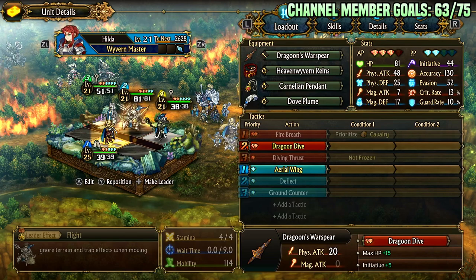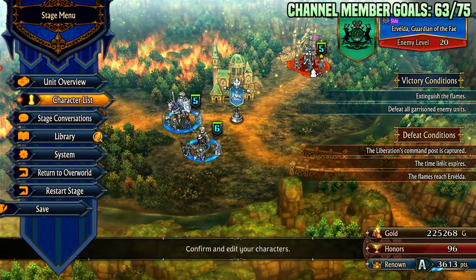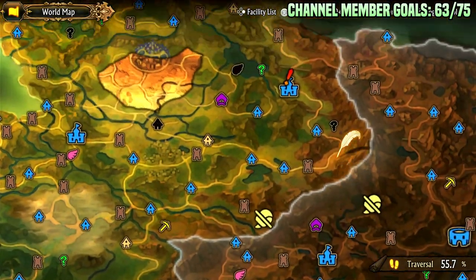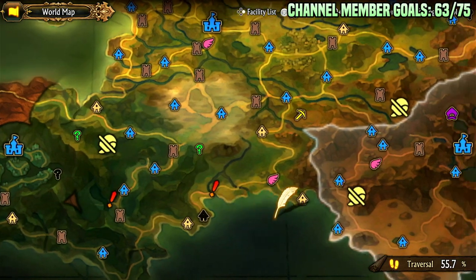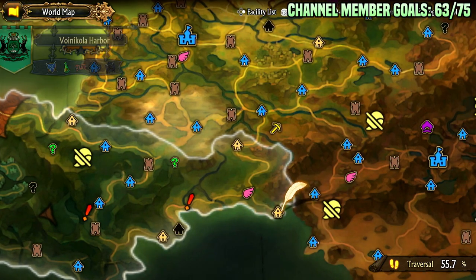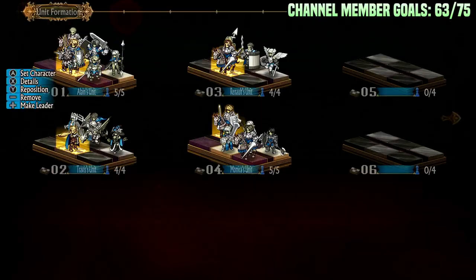First of all, where do you get Dragoon's War Spear? I'll go back to the overworld and show you. So as soon as you beat the Scarlet Quest, you can go to Drakenland, Dragonland, or Elvenland. In the Elvenland, if you go down this way by the mine and do this mission — that's level 15, it's not that hard — you can get the Spear you need. And then let's go over what other items you need.